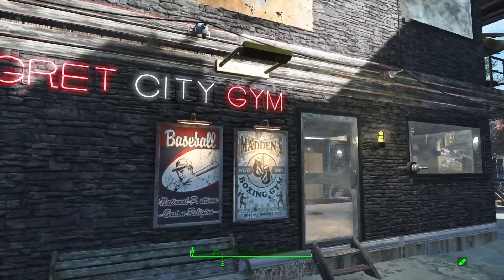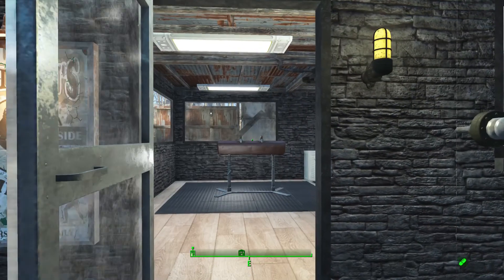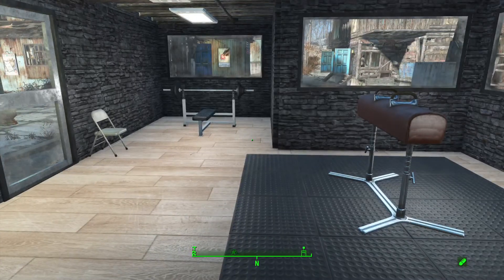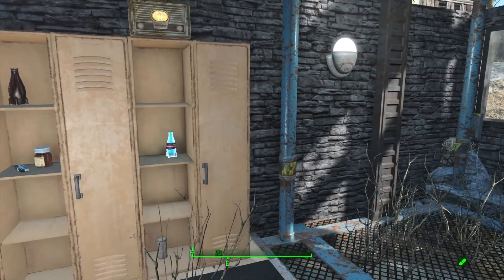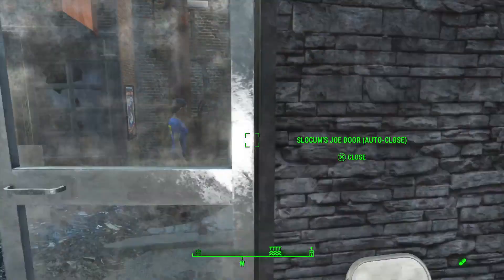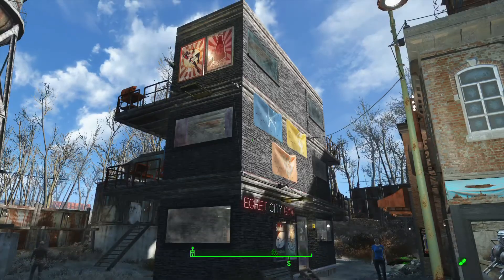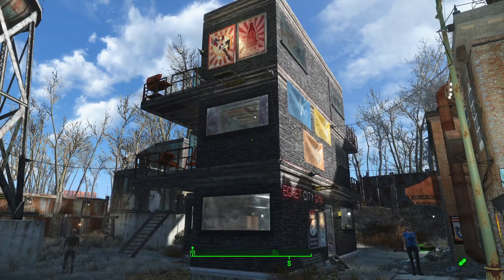Let's go check out Egret City Gym. I've posted about this before — I've posted about a lot of these buildings over here actually, there's only a few I have not yet. This is the gym, and then upstairs there's apartments. I experimented with this building when I built it — I tried to use a different texture instead of the wood walls; I used the brick. I didn't really like it, so I never did it again.